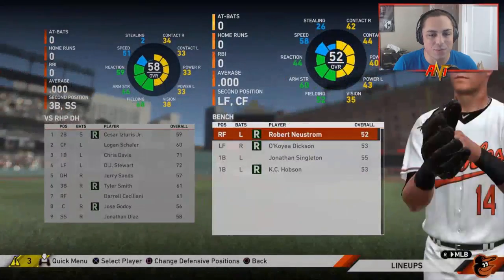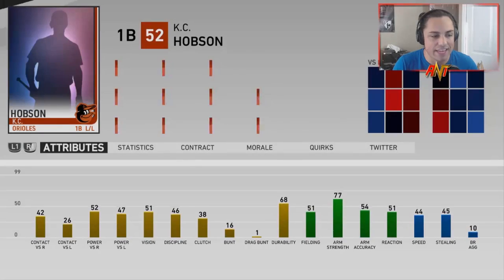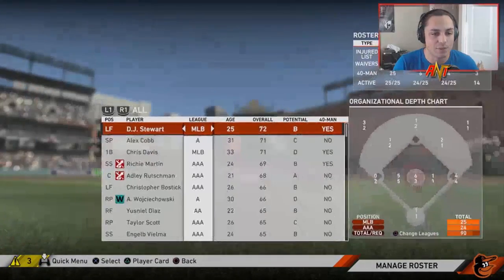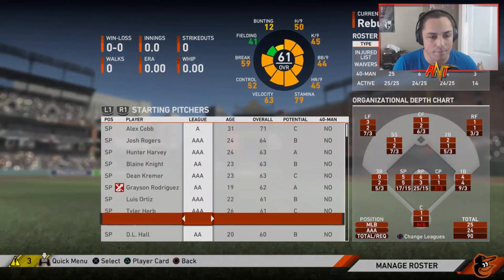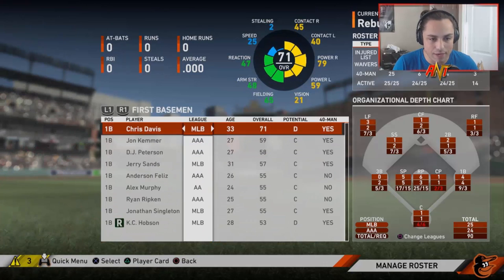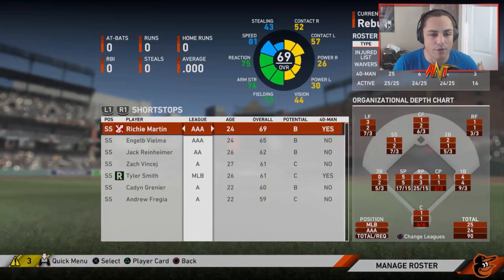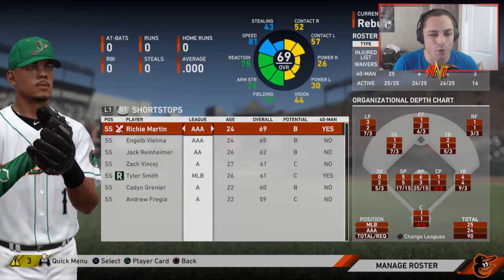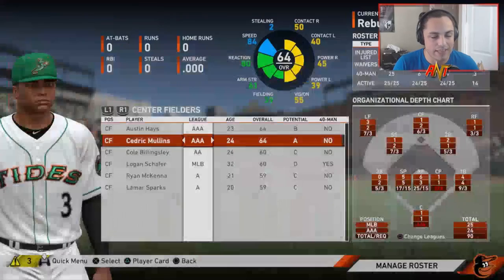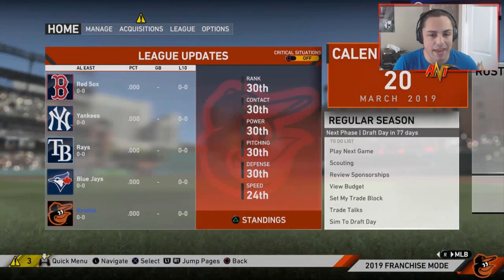On the bench we've got Robert Newstrom, Dixon, Jonathan Singleton, and Casey Hobson. The team's pretty bad — obviously. We do have a couple farm prospects from the normal Orioles system. We kept Rutschman and Mountcastle so we at least had a little bit to work with, but nothing too crazy.